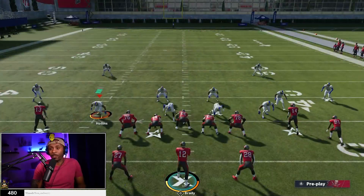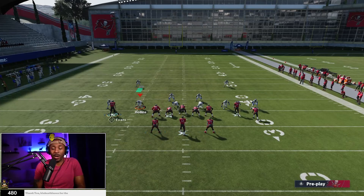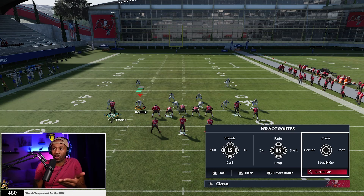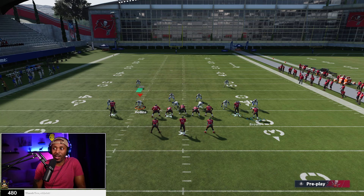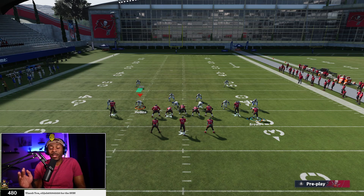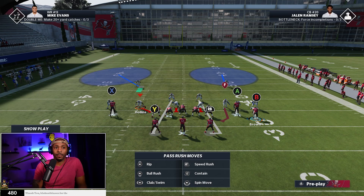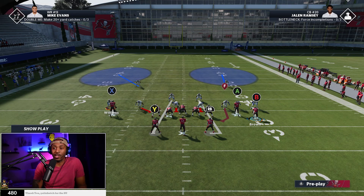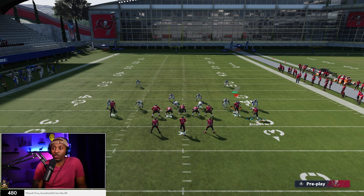As long as you follow these concepts, you will be good to go. What we're looking for is a formation that has a slot receiver technically lined up as the number one receiver. The formation also allows us to motion a receiver from the opposite side over to the receiver side that has one receiver, turning him from receiver number one to receiver number two. We're going to run press coverage here. Mike Evans is our number one receiver on the left side, but he's technically lined up in the slot — you know he's in the slot because we get slot-type routes like cross, corner, post, and stop and go.